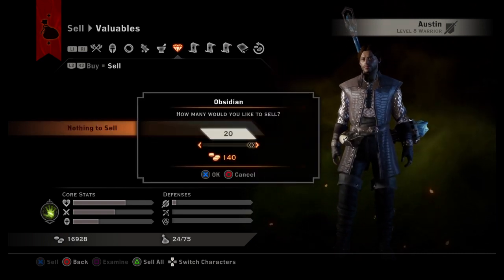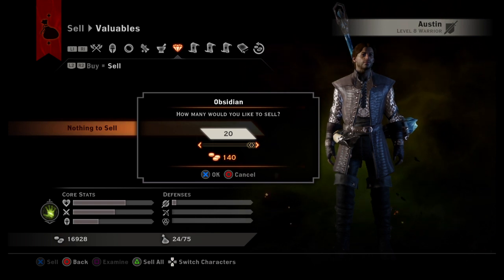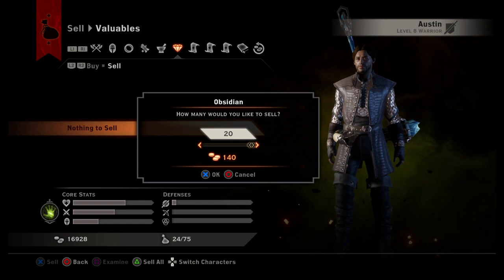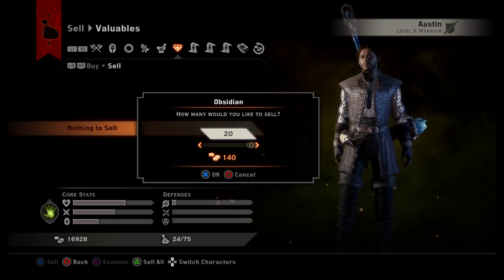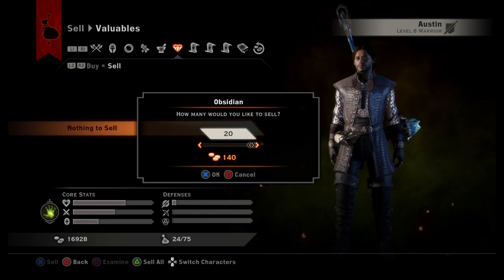I did that, and you see it already sold. But now it comes up with the thing that says how many would you like to sell, and since I had 20 of them it's giving me that option. So now I can hit okay — it's already sold the 20 I had, but it's still acting like I had 20, so I can hit okay again.